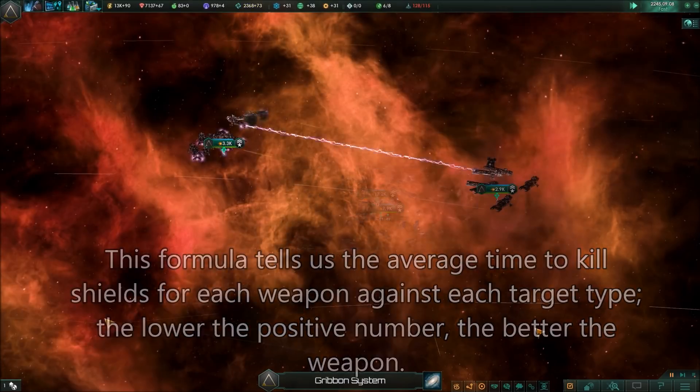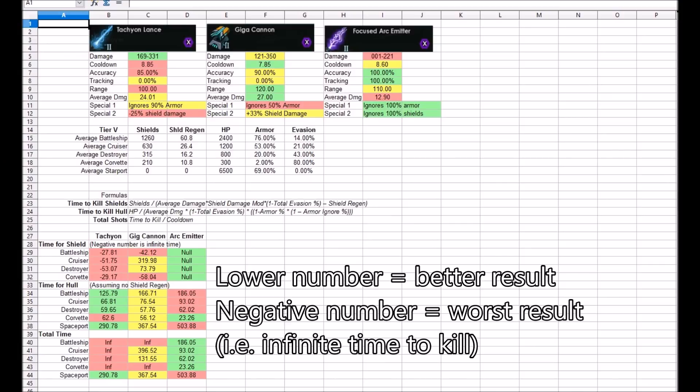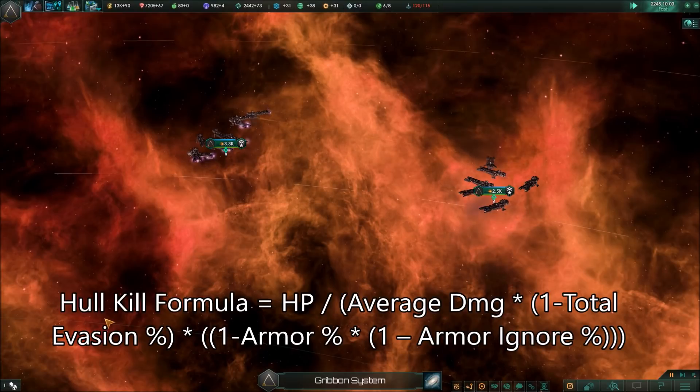So let's go ahead on to hull damage, and assume that there are no shields — we'll just imagine we have support weapons that take care of the shields for us. I made a formula accounting for armor, evasion, average damage, and so on. From here, we get more or less the results we expect: Tachyons are very deadly except against Corvettes, Gigacannons are middling, and Archimiters are best against Corvettes but pretty much last when you compare them to any other target.